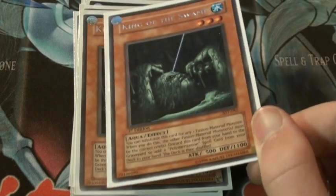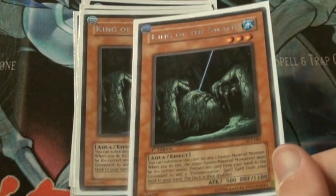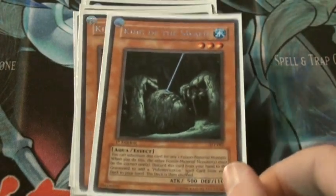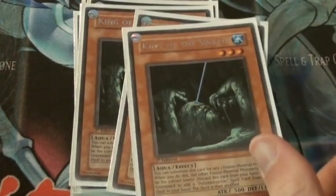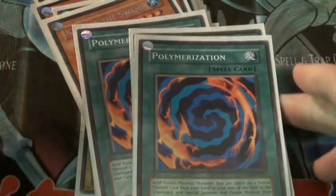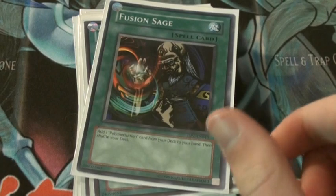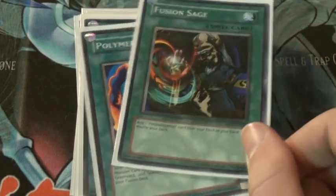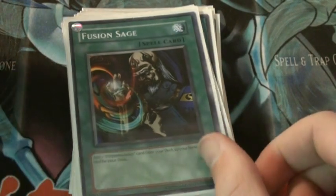Three King of the Swamp — these guys are awesome because they replace any fusion material as long as the other materials are correct. So you can use Sparkman and King of the Swamp to get out Shining Flare Wingman in one go. The difference between King of the Swamp and Beast King of the Swamp is that King of the Swamp can be discarded from your hand to get a Polymerization out of your deck, which really speeds things along. Speaking of Polymerization, we have three of those — obvious. Fusion Sage is good because Polymerization is a must in this deck. I used to run two but it just really filled up your deck too much, so don't run any more than one.